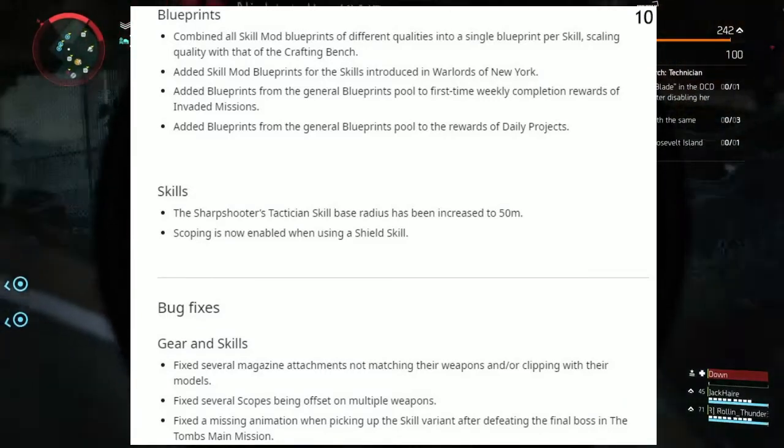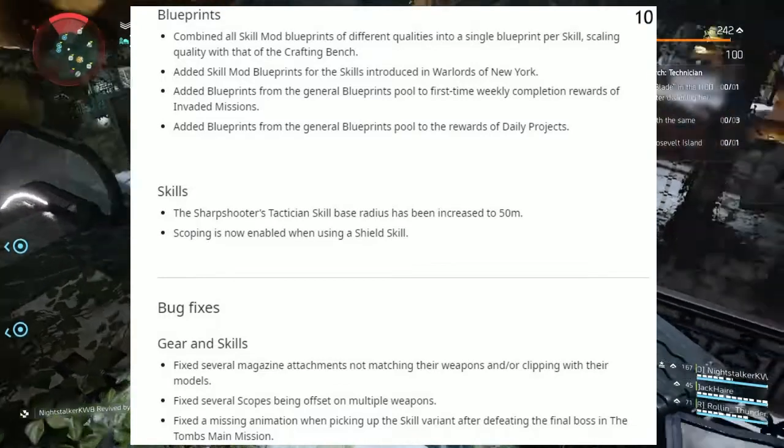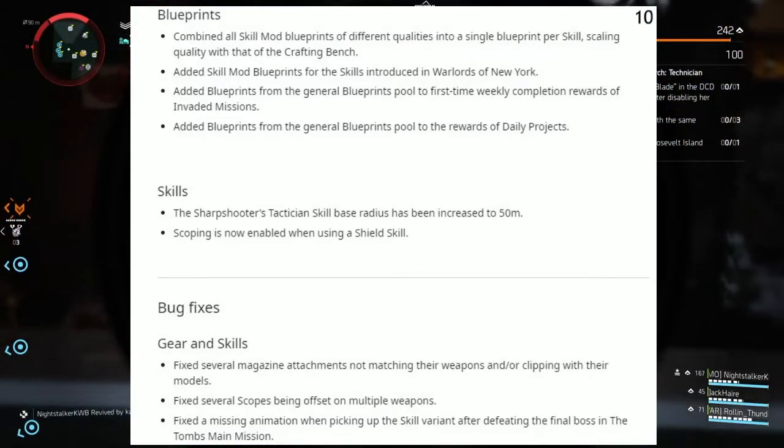Under Skills: the Sharpshooter Tactician skill base radius has been increased to 50 meters, and scoping is now enabled when using a shield skill.